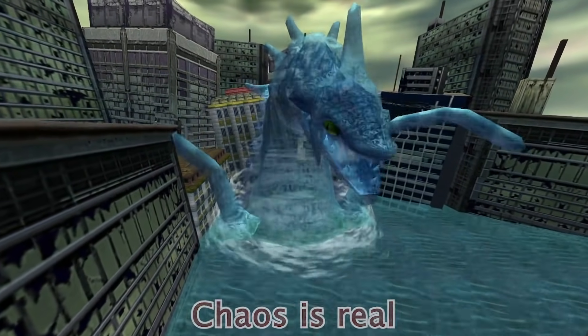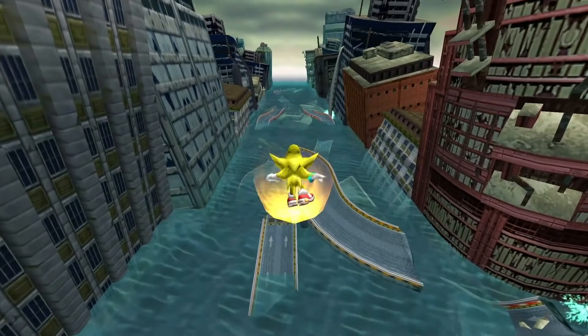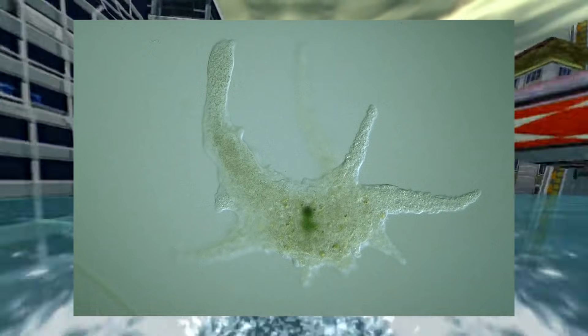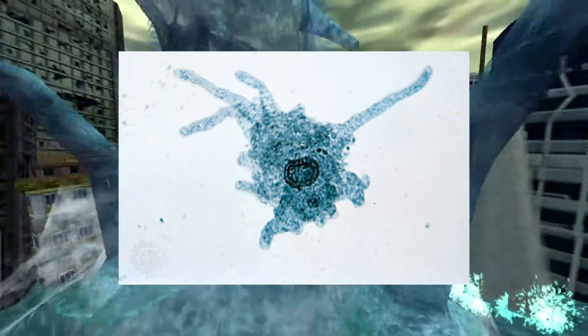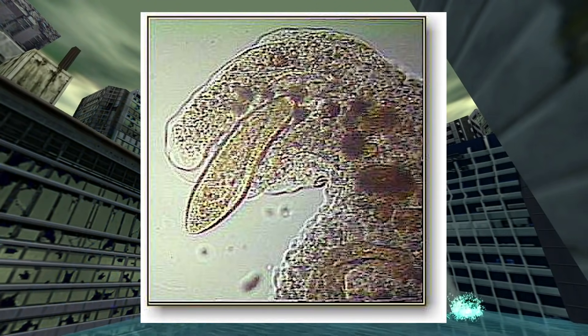Chaos is Real: Did you know that the villain of the game, Chaos, was at least partially inspired by a real-life amoeboid organism, also called Chaos? Just like Sonic's nemesis, the amoeboids have a watery body, the ability to change shape, and a prominent membrane. It's hard to deny the similarities between the two. Look hard enough, and you might even see Perfect Chaos in this image.